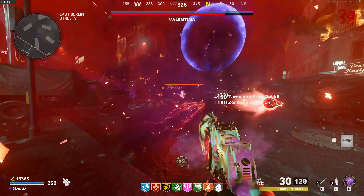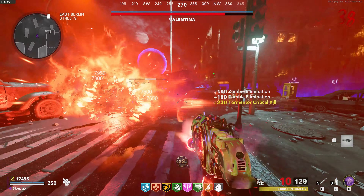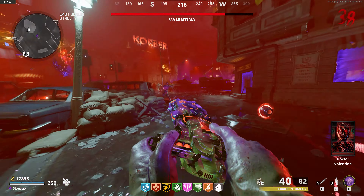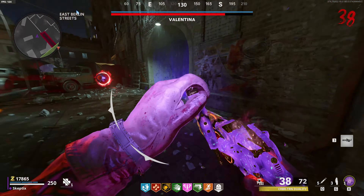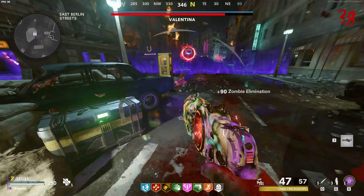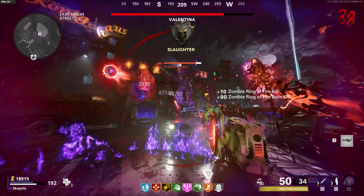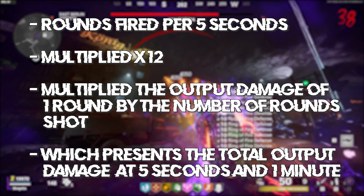Before I get into the numbers, I'm almost certain that when the player pops Ring of Fire, the damage numbers that show up on the enemy AI don't change on the HUD, but they are multiplied in the code of the game. I'm pretty sure that's how it works — I'm not 100% certain — but for the sake of the video and what you see on screen, we are not going to be including the Ring of Fire multiplier in the math. We'll just use the numbers I was able to see on screen. All right, so now let's get into the math.